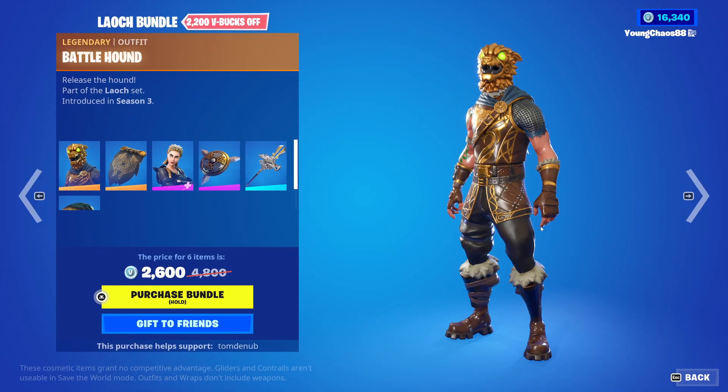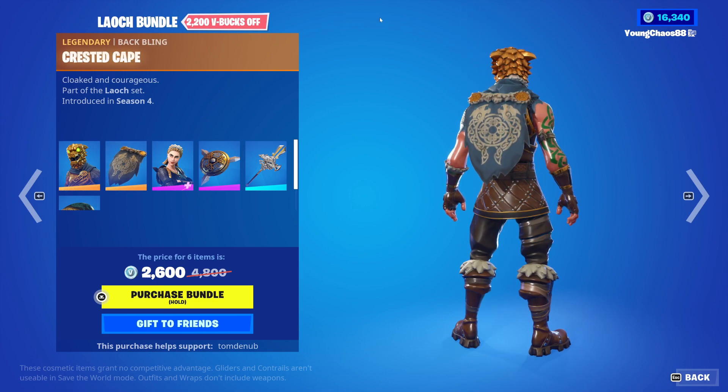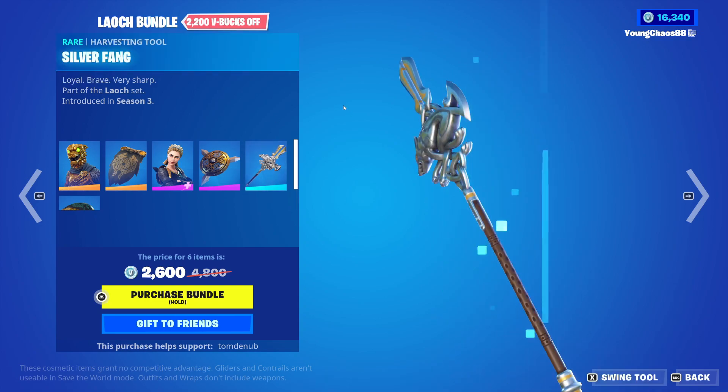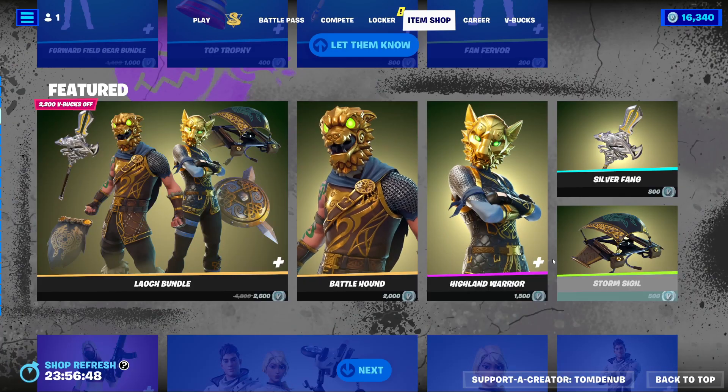With the Low Ship Bundle — it's a pretty expensive bundle at 2,600 V-Bucks, however it is even more expensive to buy all separate. So we have Battle Hound with the Backbling Crested Cape, a Legendary Skin, 2,000 V-Bucks. Highland Warrior with the Backbling Buckler, an Epic Skin, 1,500 V-Bucks. Silver Fang, a Rare Harvesting Tool, 800 V-Bucks. Storm Circle, an Uncommon Glider, 500 V-Bucks.